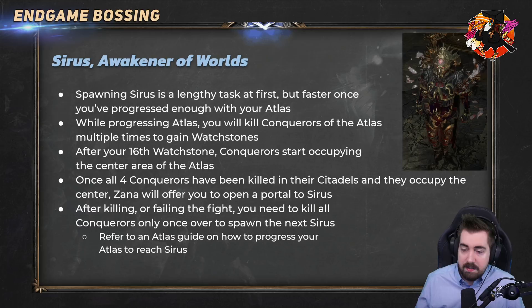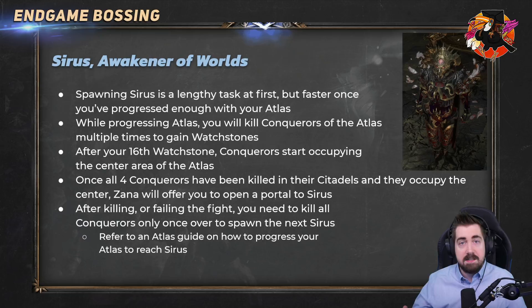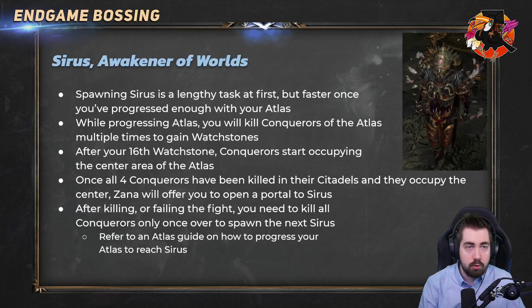Some tips and tricks: if you want to fight an easy Sirus, pull out all the Watchstones from your atlas before activating the fight. Once you've started the fight you can't change it — you have to do it before clicking open portal. Similarly, if you want a hard fight put all the Watchstones in for a level eight Sirus. For this you can borrow tradable Watchstones from friends or buy them — you don't need the maximum amount of natural Watchstones. The loot is based on the awakening level of your atlas, so the best items are gated behind level eight. Awakening level nine is almost equal to level eight for loot but seems to have a slightly better chance to drop things like Awakened Orbs.